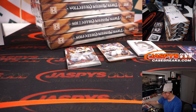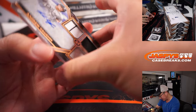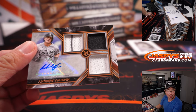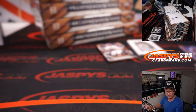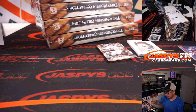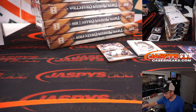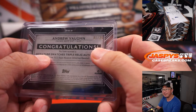Cedric Mullins, 6 out of 50 — another one for Aaron and the Orioles. Behind rookie Alec Thomas is Andrew Vaughn — there you go Joe, triple relic and autograph. Old Vaughn — do they call him Vaughn? I don't know if they call him Vaughn. There you go Joe, thanks for staying up late with me — that's one out of 25, nice little number on that too.